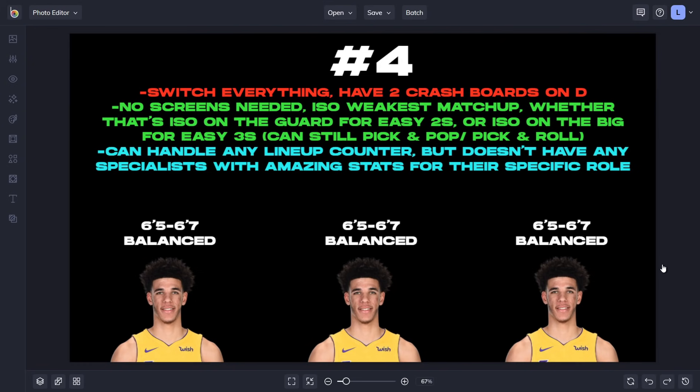For the number four ranked lineup, we got three different builds that are six-foot-five to six-foot-seven. At first glance this looks ridiculous — three Lonzo Balls on the court — but this lineup is great at exploiting the weakest link on defense. Instead of screening for a matchup, you just give the ball to whoever has the bad defensive point guard on him and iso for easy easy twos. You'll dunk left and right all over the court on that small point guard who has no steal and can't cut you off.